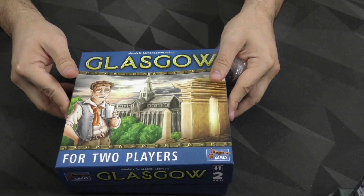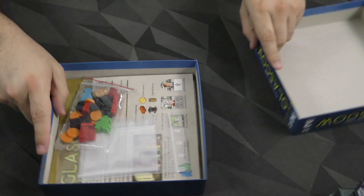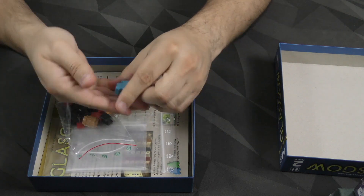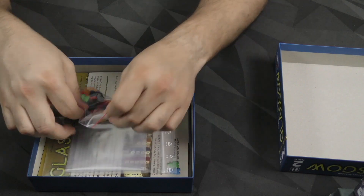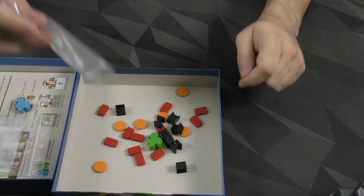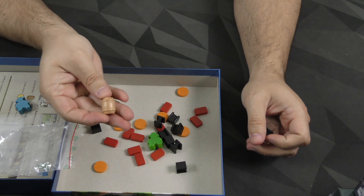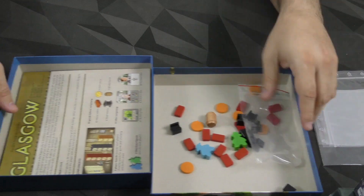All right, crack that open there, and we've got some wooden bits — interesting bits too. Some nice chunky little characters. That's a cool-looking dude. I like him. He's got an unusual shape. And then we've got a few other wooden bits — steel beams, I guess, and then a barrel, a cool little barrel right there. I like that so far. We've got some baggies. Very nice.